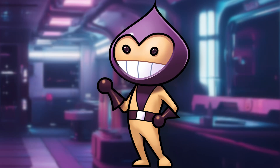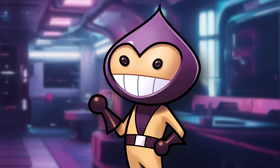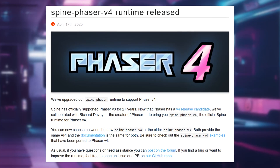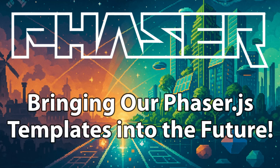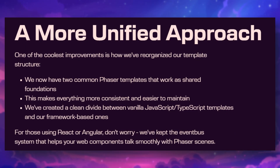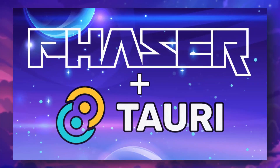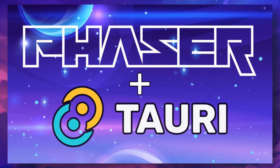Heading back over to Phaser 4, animation enthusiasts rejoice — Spine has officially released its runtime. Bring your games to life with smooth, professional-grade animations. Head over to Esoteric Software's site for all the details. Our beloved Phaser templates have also been revamped — now faster, simpler, and more powerful. Whether you use React, Vue, Vite, or classic JavaScript, we've got the perfect starting point for you. Plus, we've introduced a brand new Tauri template, ideal for creating lightweight desktop games. Check it out on GitHub.